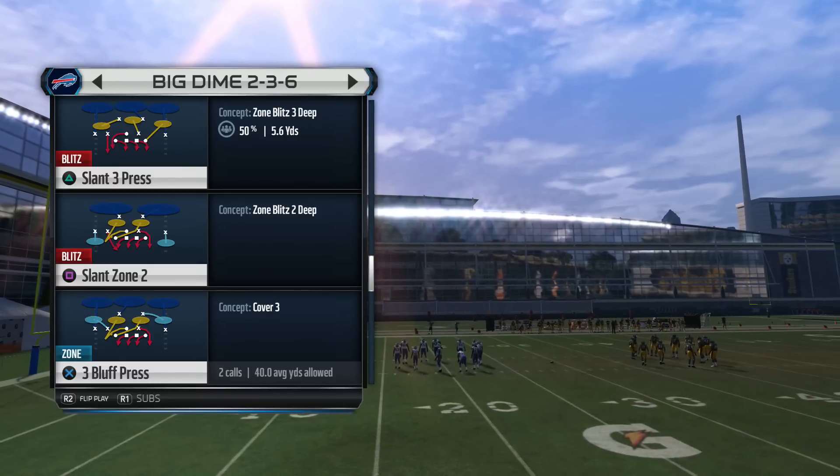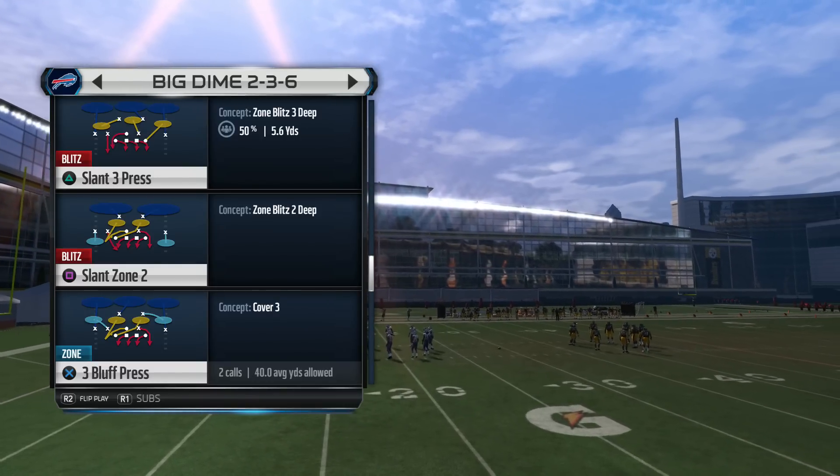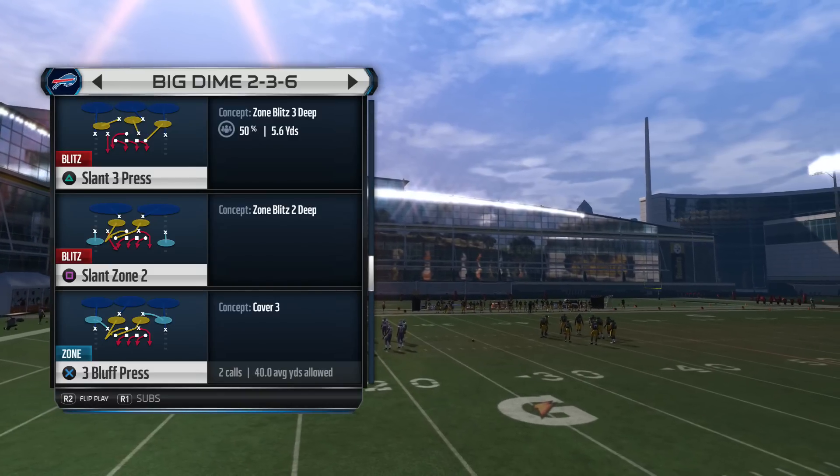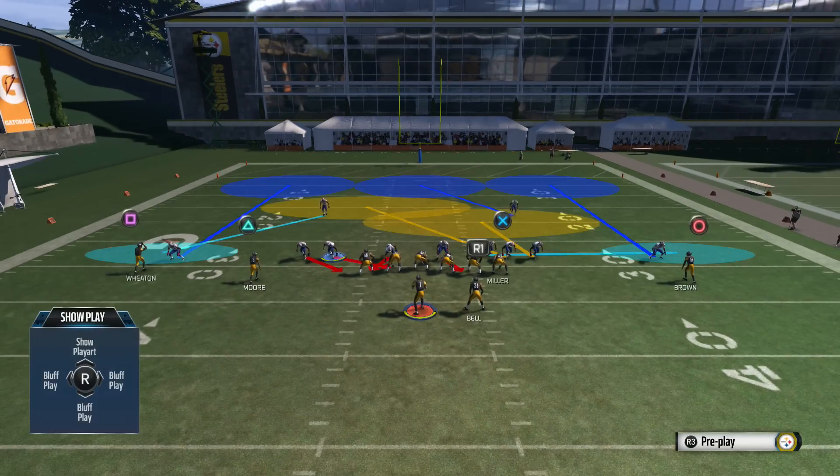What's going on YouTube? Today we're going to do something a little bit different. There's a play out of the Big Dime 236 called Three Bluff Press. I like to call the play flipped, base a line, and crash a defensive line up.